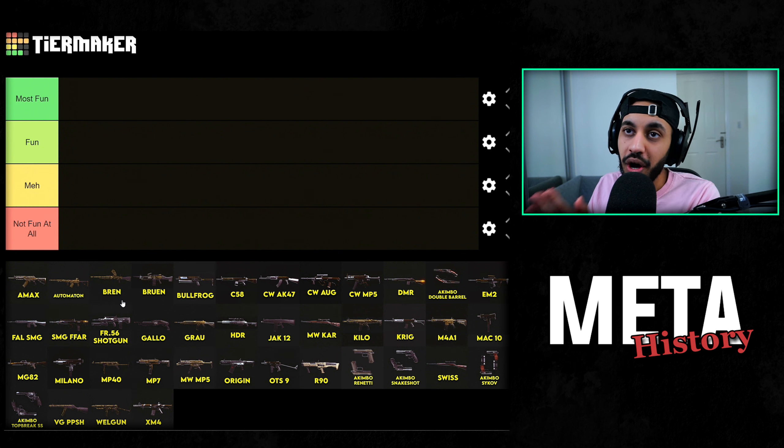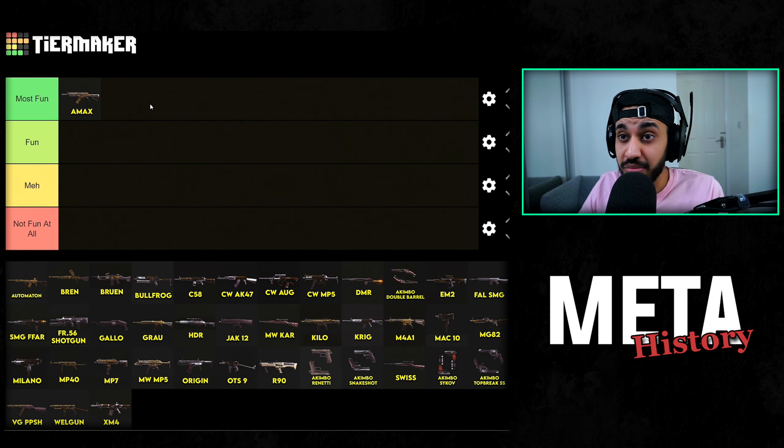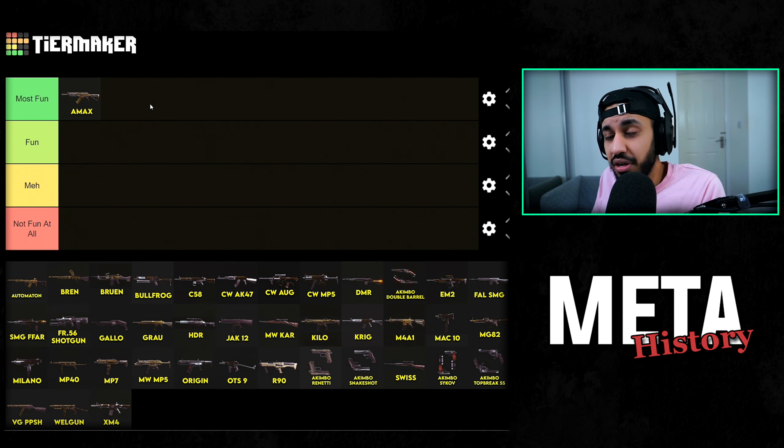Starting off with the A-Max — this is when it was originally the most meta back on Verdansk. I thought the A-Max was extremely fun to use. When it was the meta for Warzone, I really enjoyed using it because there was still a skill gap due to a lot of recoil on this gun. Once you learned how to control it, you were heavily rewarded with fast TTKs. This gun hit super hard at long range, and even though it was an extremely powerful meta weapon, it still wasn't like extremely broken in my opinion.